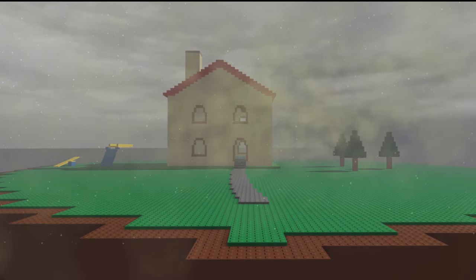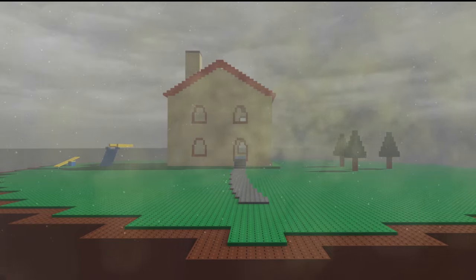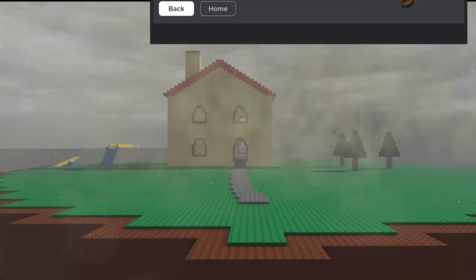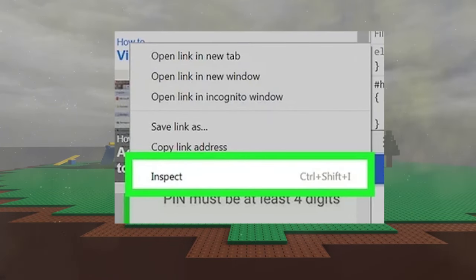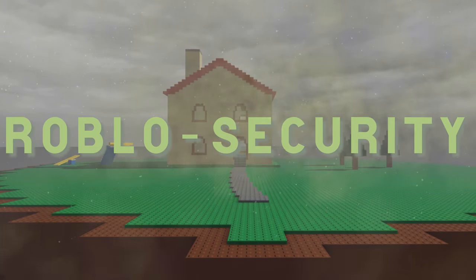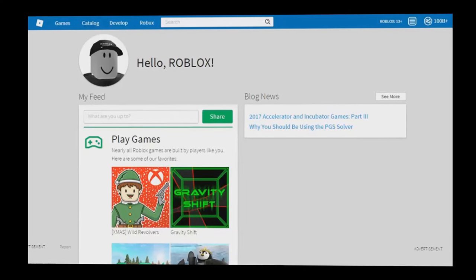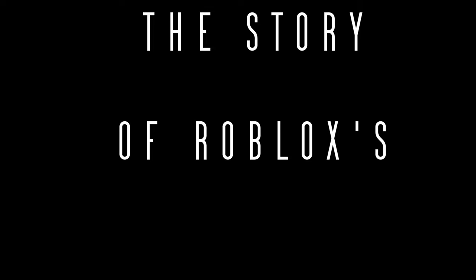Ellernate is not using the test site like most others do. He's not spending the thousands of Robux new accounts start with, nor interacting with the small community that prefers the test site. Instead, he's taking advantage of the completely empty player database. He creates a brand new account using the username of a Roblox admin. Once the account is created, he uses inspect element to find a unique code generated for each user — it's called Roblosecurity. He copies the code and pastes it into the main Roblox website.